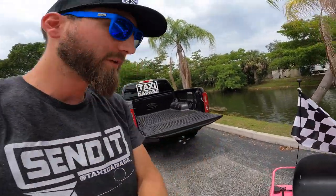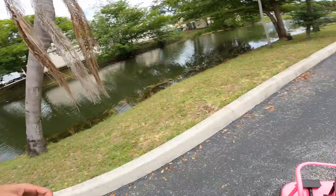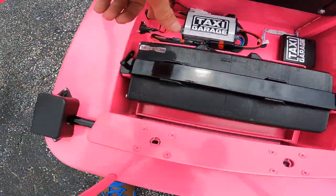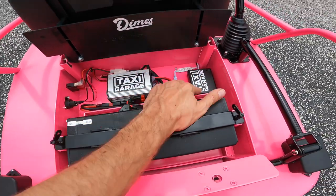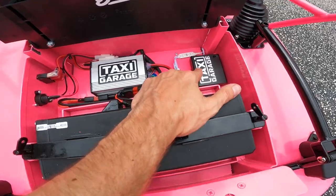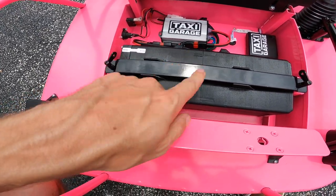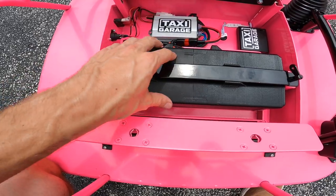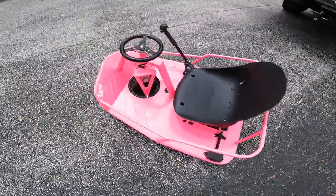Gloss black drift bar all the way around. Popping the seat up — we did the battery tie-down bar in gloss black. Looking at the guts and the glory, we've got the TG 1000 watt speed controller. We also threw on a set of the RGB LED underglow kit on this cart — this thing's going to look crazy at night. We've got our TG 3D printed boxes, and this is our 48 volt lithium 12 amp hour battery made with LG cells.